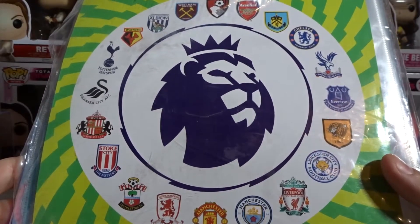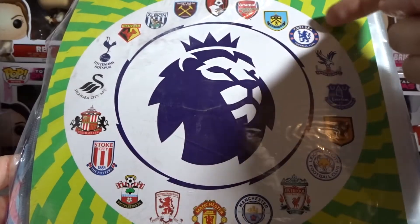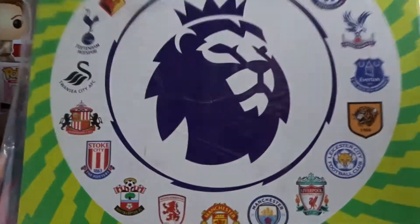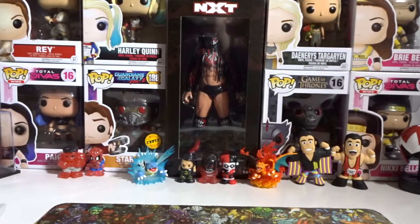There's the Premier League logo with all the teams — I can see my team, Chelsea, right up there. What team do you go for? Let me know in the comments. Let's get this unboxing underway — we'll leave the starter pack until the very end. Make sure you hit that like button and drop suggestions in the comments. Follow me on Instagram and Twitter, links in the description.